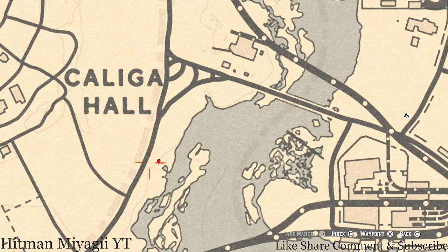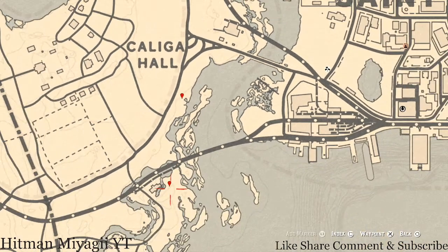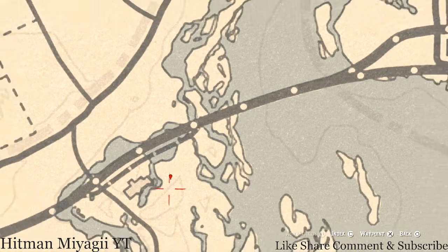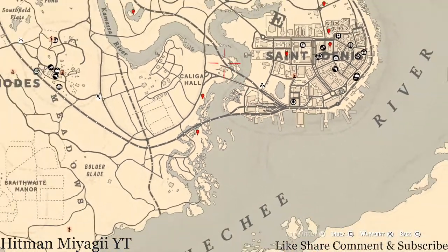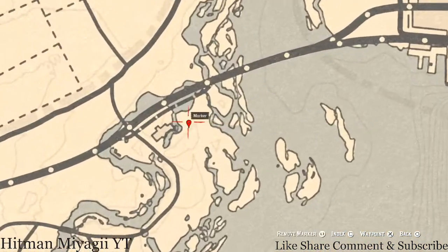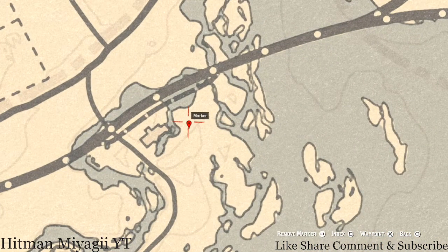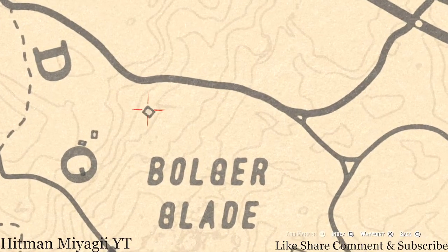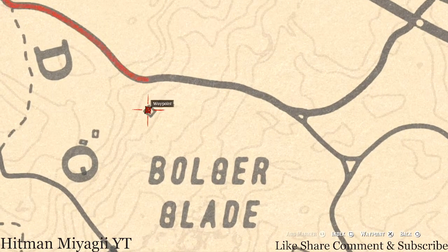Let's go to our next marker which is a bird egg. This bird egg is a spoonbill egg and it's in a tree, so shoot it down with a Varmint Rifle or a bow using a small game arrow. Right here at our next marker you guys will get the cardinal flower that spawns here each and every day — it helps me personally indicate exactly what cycle the flowers are on, which today is cycle two.